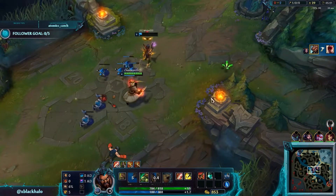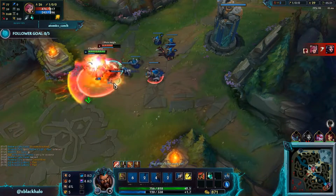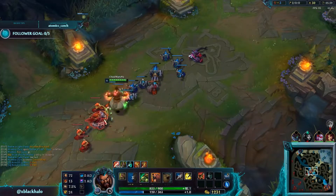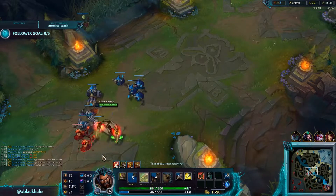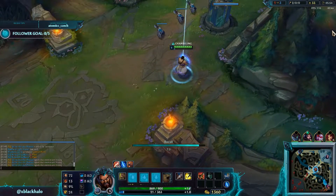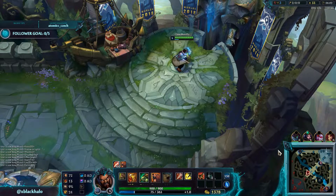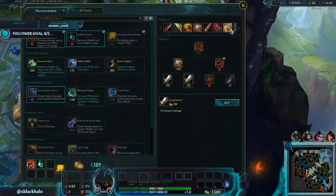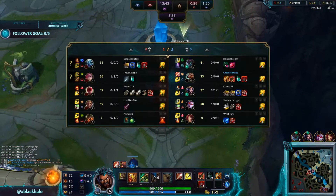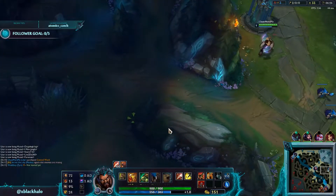LeBlanc didn't really mind about that kill. A tip that could help you guys out when climbing: mute all. Vi literally just came at me, she burned her Flash for one kill, but a good strategy in these games is to mute all and focus on objectives and your own play. You don't need to worry about what your teammates are doing. Just type slash mute all. The only con is you'll still see pings, but that can also be a plus — you can see if your team pings summoners.